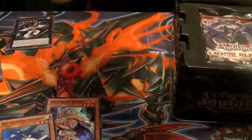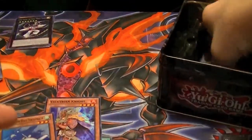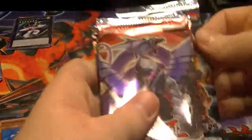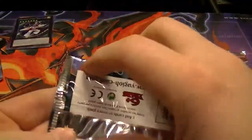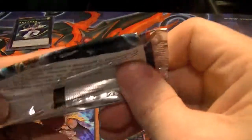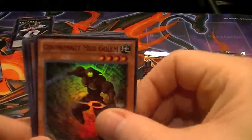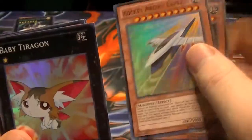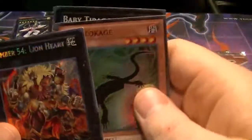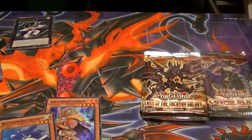Alrighty, not a bad opening to start off with. Now let's get into the Redox pack set — we'll start off with Number Hunters. We've got Chronomaly Mud Golem, Rocket Arrow Express, Baby Dragon, Kage Tokage, and a secret rare: Number 54 Lionheart. Good way to start off with that one.